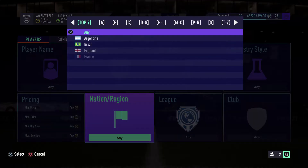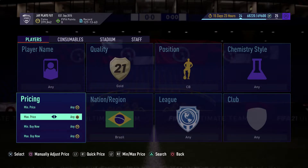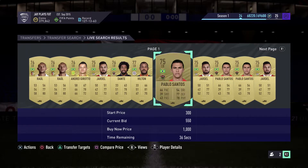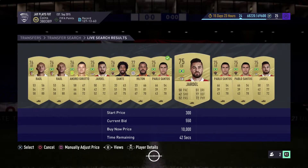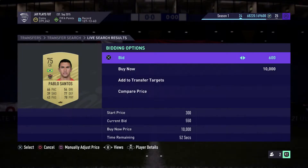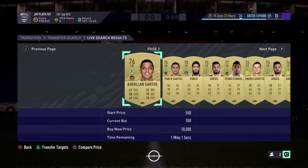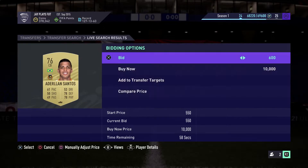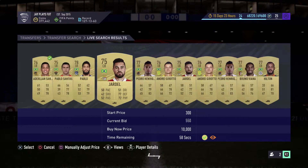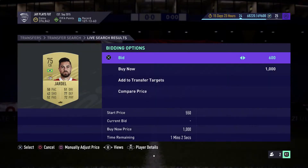For this video we have a brand new trade method. We're going to look for gold players from Brazil in the position of center back, for a max price of 600 coins. What we have to do is go ahead and bid 600 coins on the ones we have the chance on. Most of these players are either from the Portuguese league, the Chinese league, or some might appear from Ligue 1 — for example, Girotto and Pablo — but those are harder to get. Just go ahead and place a bid for 600 on as many as you can.